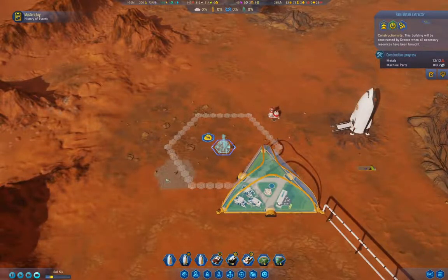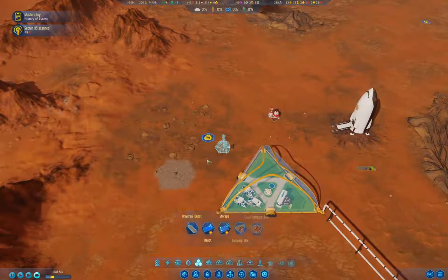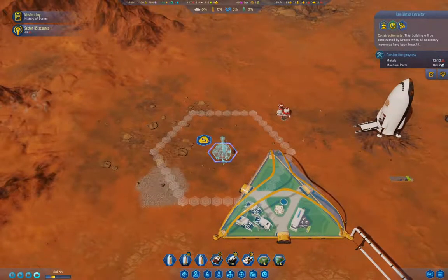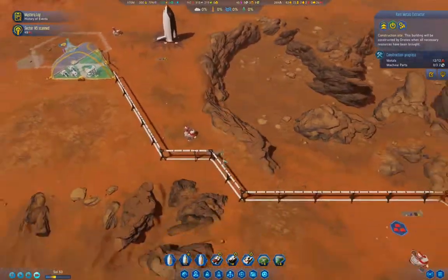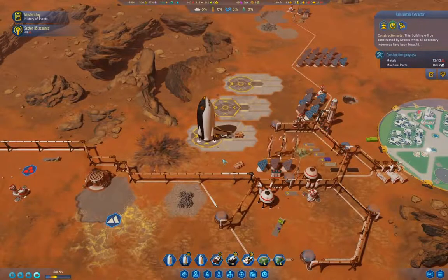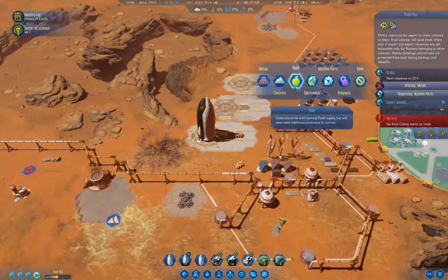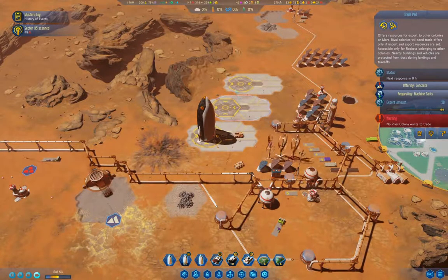I've got lots of polymers. We've got all the metal we need, we just don't have the machine parts. So I'm definitely going to have to bring up tourists on the next rocket. We're offering concrete for machine parts — let's see if we get an offer.